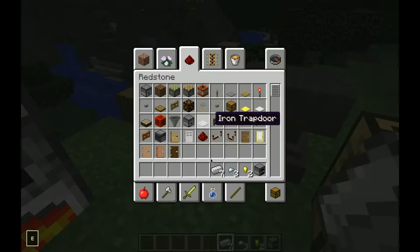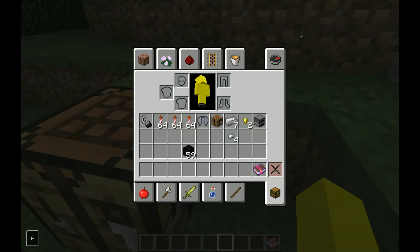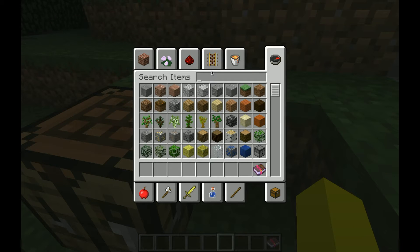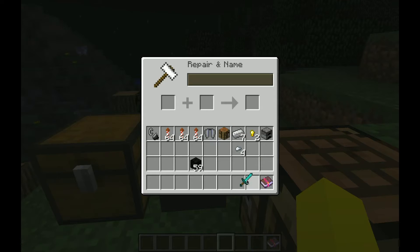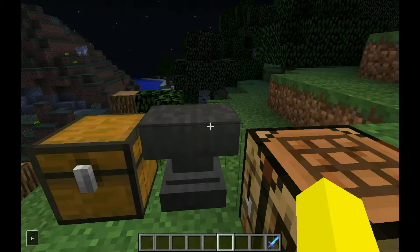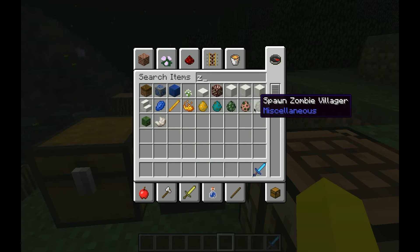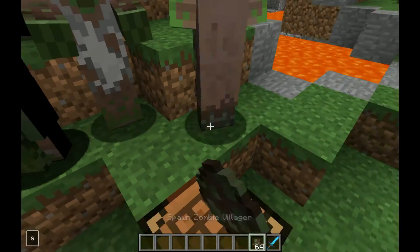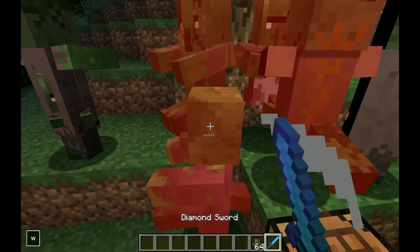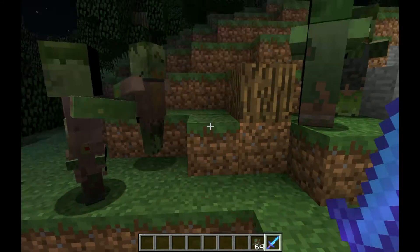Okay, new enchantment — it comes in levels one, two, and three. Basically this makes the swipe attack even better. Let's get a diamond sword and get some zombies. When you're ready, a little plus sign comes on the bottom and you can see how insane the reach is — it goes just everywhere.